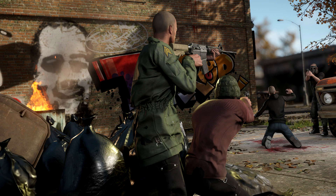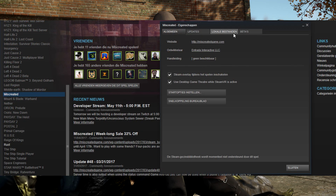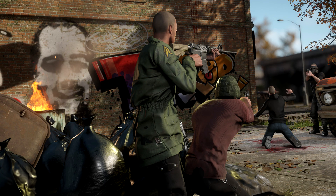Patch 49 is actually kind of already out on experimental servers. To join, go to your game library, right-click on Miscreated, go to Properties, click on Details, and change it there — it will automatically download the experimental version. It's really important that if you're beta testing and you find any bugs, you tell the devs so they can fix it before the actual patch releases.